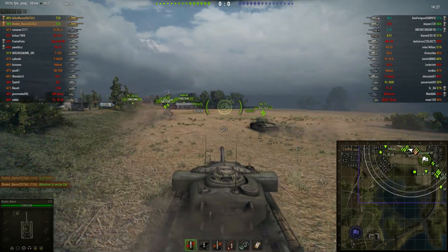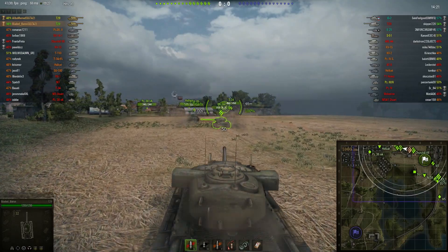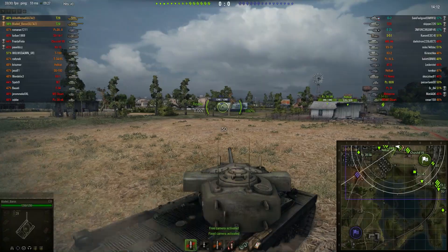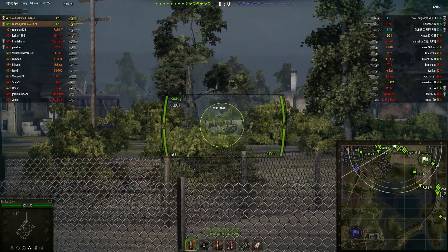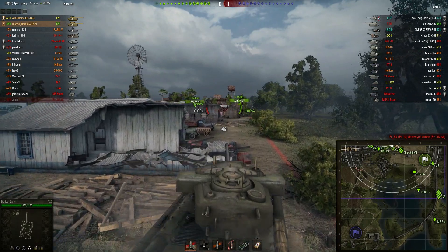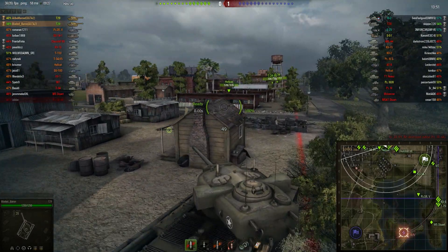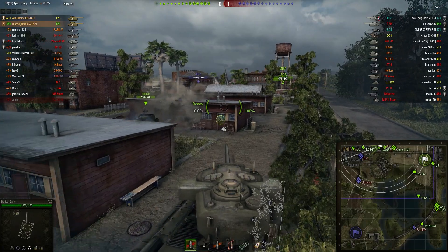Bladed Baron is heading to the northern area — being a heavy tank, that's where he should go, into the town. Being a T29 though, some like to hang back and use cover here to get hull down. Problem with that is you get a very thin line of fire towards the enemy's advancing position. A lot of people try to go hull down with the T29 there not realising they can't really hit anything from that position, so it's really just a waste.